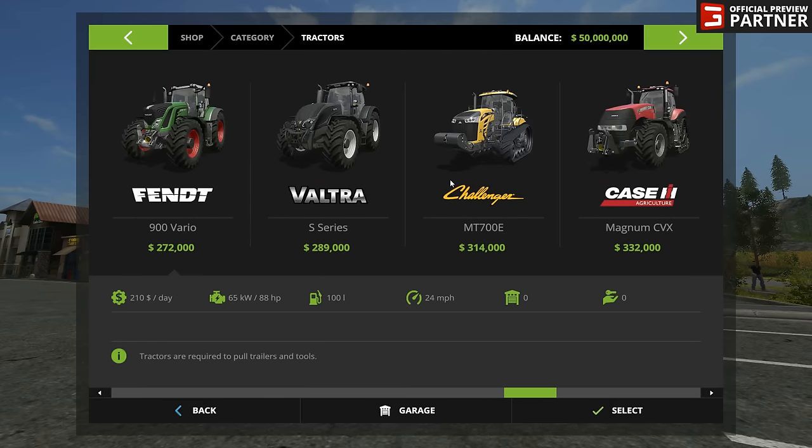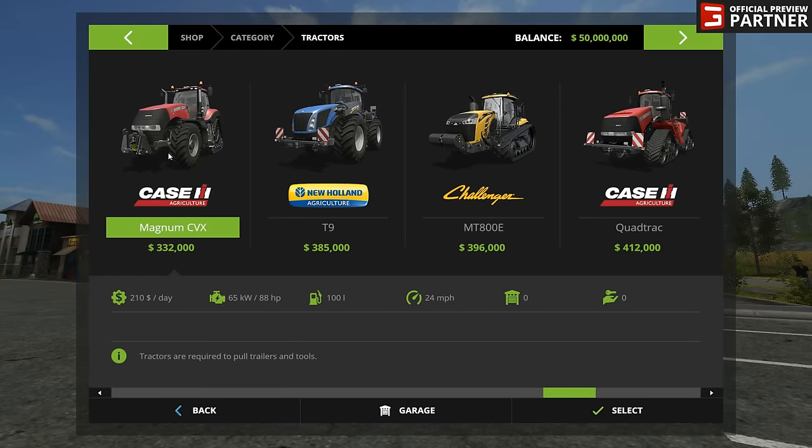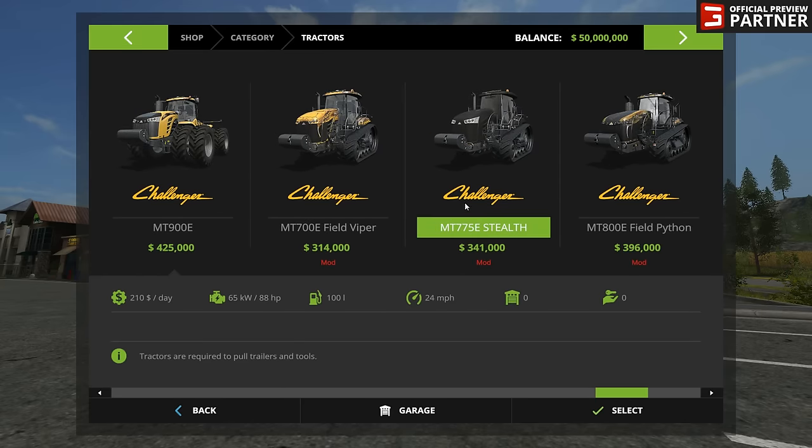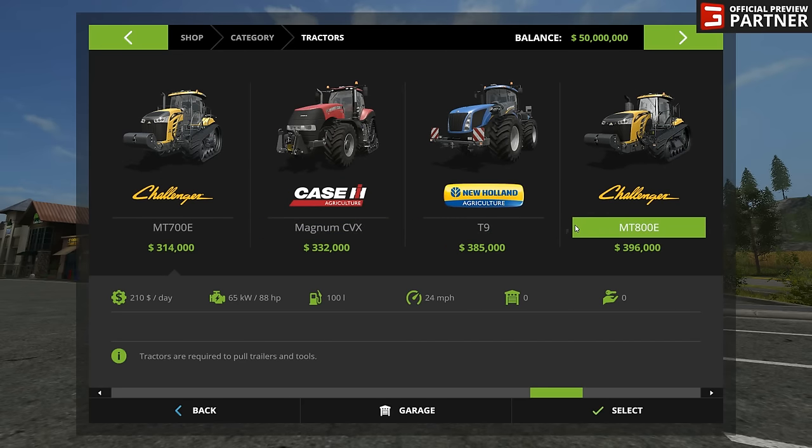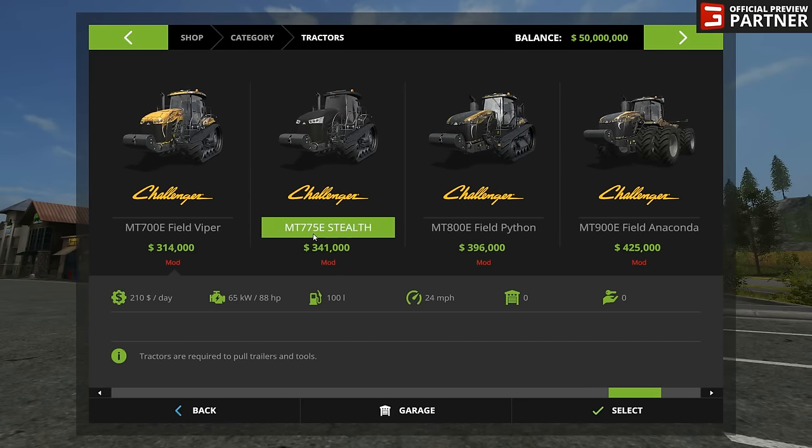If we scroll all the way down, we will see all the vanilla tractors. And this is a little feature I absolutely love: everything is in one category. You don't have tractors vanilla and then tractors mod separately — you have everything in one spot, and it just puts that little red 'mod' label underneath. Which is really nice.